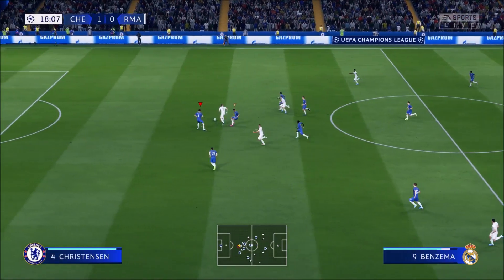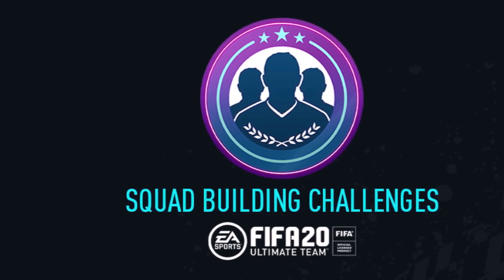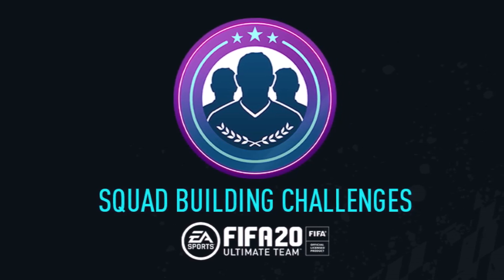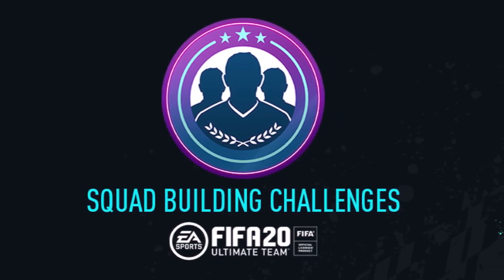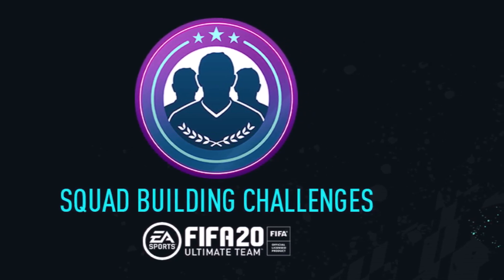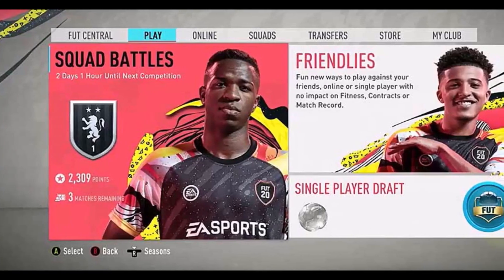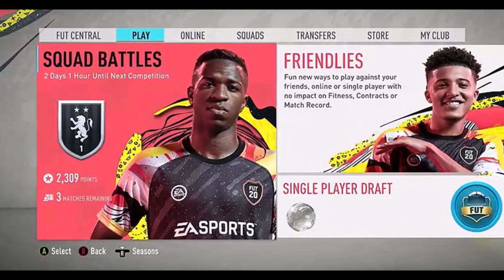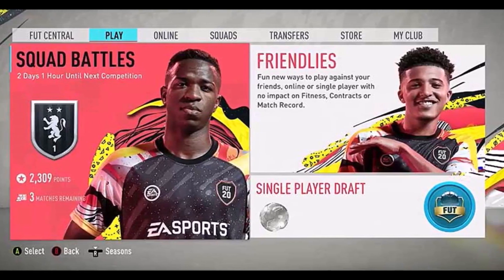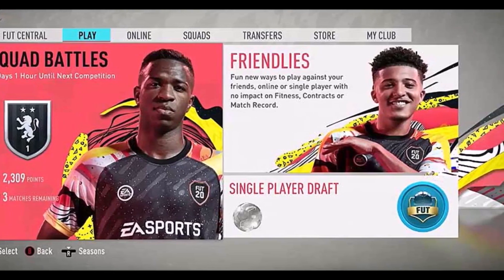The second thing you should be doing — and in my opinion this is the most important thing — is go and grind squad battles. You might be thinking you're going to turn the video off right here, but you really need to. If you're not spending FIFA points and you really need coins, squad battles is the way to go. Don't forget, it's Friday when the full release of FIFA 20 is out. Squad battle rewards are on Sunday, so if you can grind as many games as possible throughout Friday night, Saturday morning, and Sunday, you can get yourself some early rewards. If you're not playing squad battles, you're not making the most of your first chances of making coins in FIFA 20.